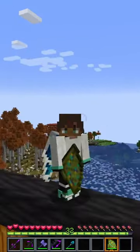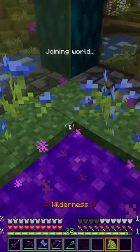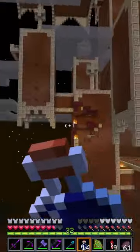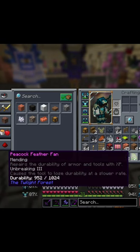Welcome back for more tips for better Minecraft. If you're exploring the Twilight Dimension and you come across this hill or this tower for the UGAS fight, there's a chance you'll get this item, the Peacock Feather Fan.